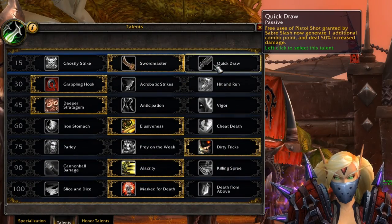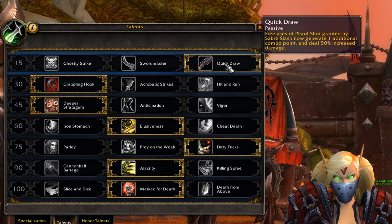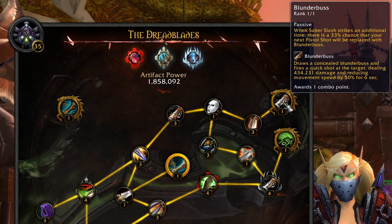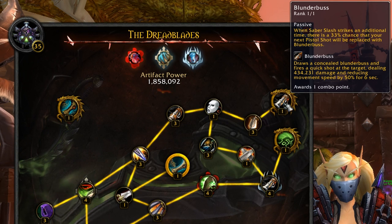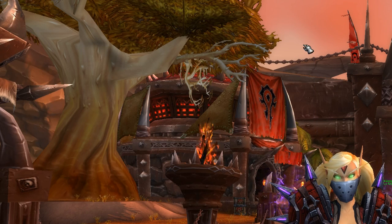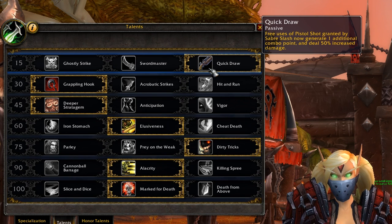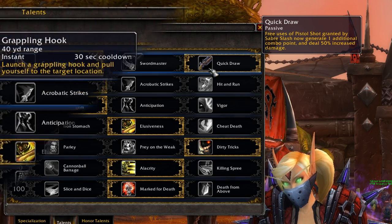Now let's talk about Outlaw Rogue class talents. In the first row, Swordmaster and Quickdraw are both viable options. Because of a change to the artifact weapon trait Blunderbuss — which had its damage increased by a ton — Quickdraw is now a real option. If you are going to be playing Roll the Bones, Quickdraw and Jolly Roger work really well together as a buff-ability-talent combo. Otherwise, Swordmaster should be just fine.